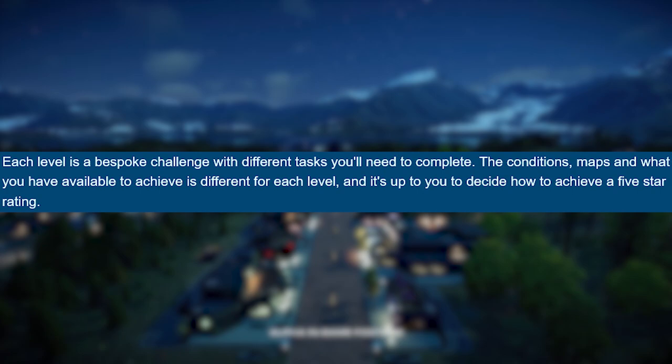The conditions, maps, and what you have available to achieve a five-star rating is different for each level, and it's up to you to decide how to achieve it. For example, imagine playing on the first map on easy; once completed, it will unlock medium on that same map, but the tasks for medium will be different from the easy level.